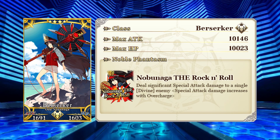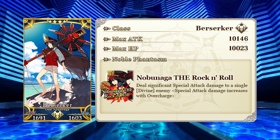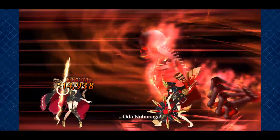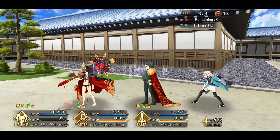That brings us to the rate-up 4-star of the banner, the limited single-target Buster Berserker Oda Nobunaga. This Summer version of Nobu will also be getting a buff released with this event, strengthening her NP and giving it an effect to grant herself the Burning Battlefield buff for 3 turns. This will work nicely with her third skill, which increases her attack on Burning Battlefields. Her NP's overcharge effect also provides bonus damage to Divine Trait enemies, a trait that is widely applicable. I find Summer Nobu quite fun to use, and she can hold her own as a boss killer if her Anti-Divine niche is leveraged properly. Among single-target SR Berserkers, Summer Nobu is actually one of the more powerful ones, so if you're looking to fill that role, she's a pretty good choice.